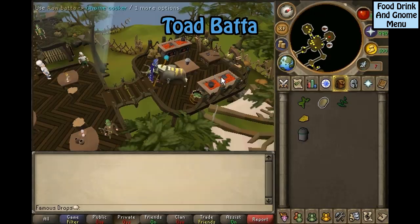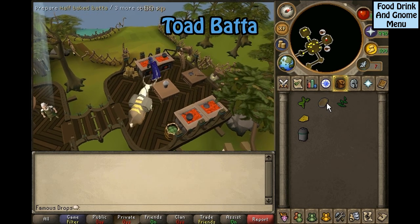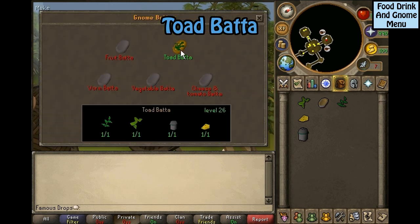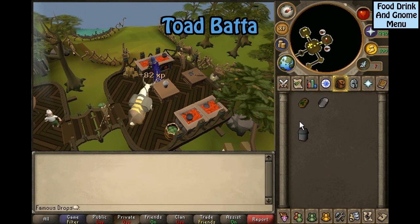Toad batter: you will need toad legs, a batter tin, equa leaves, Jean dough, cheese, and gnome spice. Use the batter tin on the raw dough, then use the raw batter on the gnome cooker. Click on the half-baked batter and select toad batter, then use this on the gnome cooker.